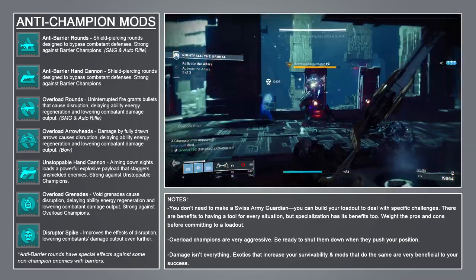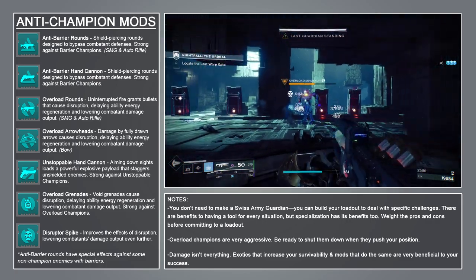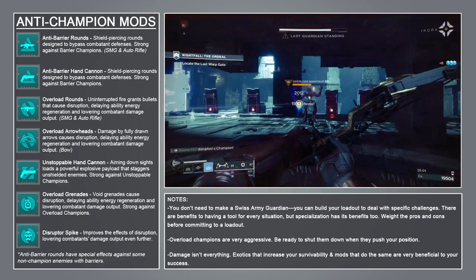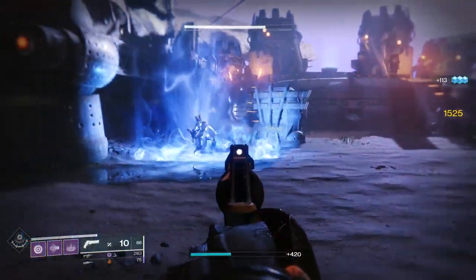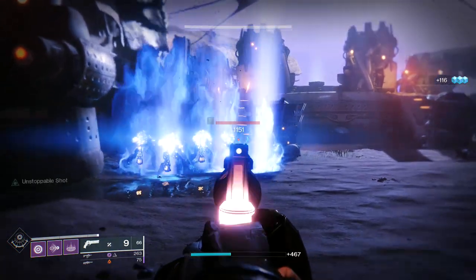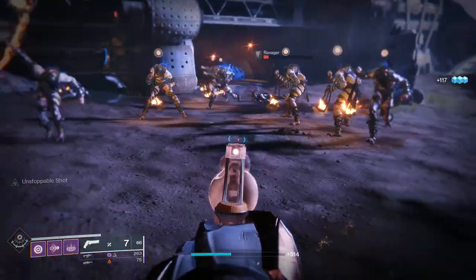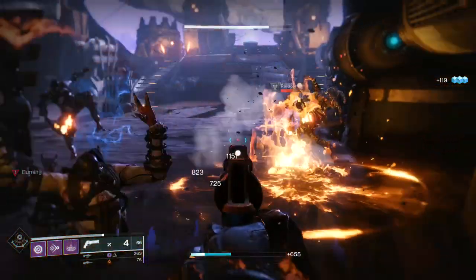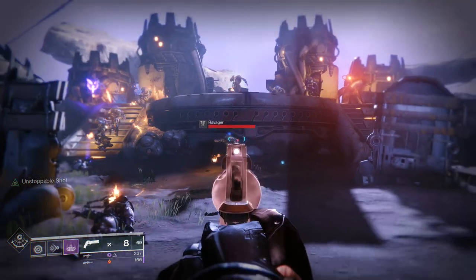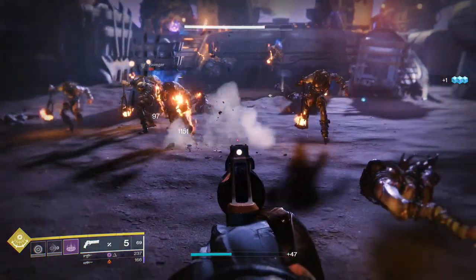Against Overload Champions, you can use the Overload Rounds mod on auto-rifles and sub-machine guns, and the Overload Arrowheads mod on bows. For dealing with Unstoppable Champions, there's an Unstoppable Hand Cannon mod. When aiming down sights after a short time, your hand cannon will be loaded with a powerful explosive projectile that staggers unshielded enemies. It's strong against Unstoppable Champions, but I haven't encountered one yet, so I'm not sure exactly what that means — I assume it's bonus damage and a stagger, but let me know in the comments if you've used it.